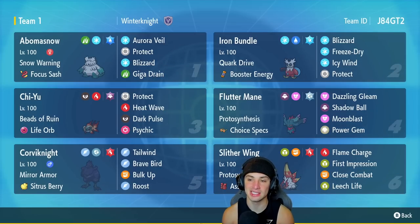Iron Bundle — or as I like to call it, Deadly Deadly Bird — is our second Pokemon and Bom de Neige's best friend. It's an Ice-type with Blizzard, which hits 100% accuracy in snow and does crazy damage. It has Quark Drive, Booster Energy, and its three moves are Freeze Dry, Icy Wind for speed control, and Protect.